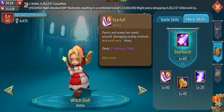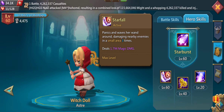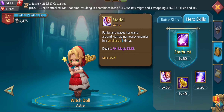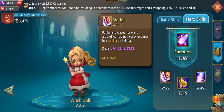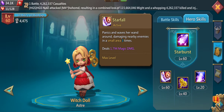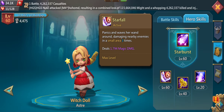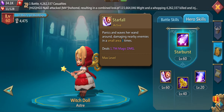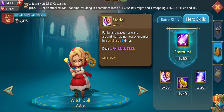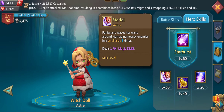Her active ability, Starfall, is used automatically from time to time — you cannot control it. It damages nearby enemies in a small area three times, for a total of at least 1800 damage. I'm not sure if it deals 1800 damage every hit or in total, but probably every hit, which would make the damage more fitting for a pay-to-win hero.